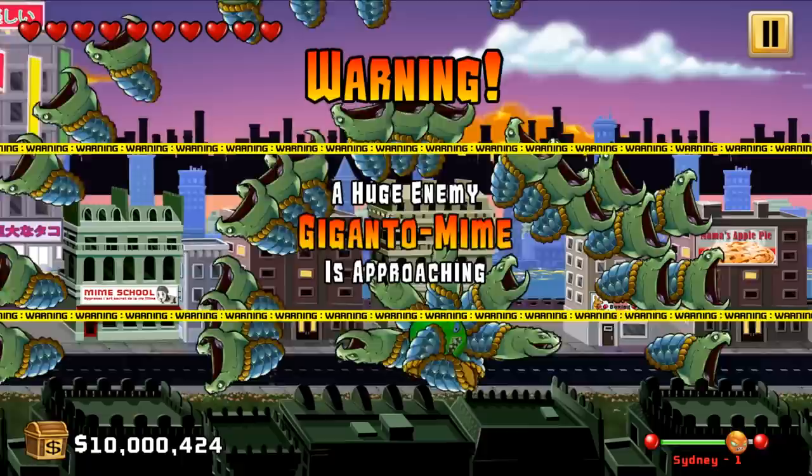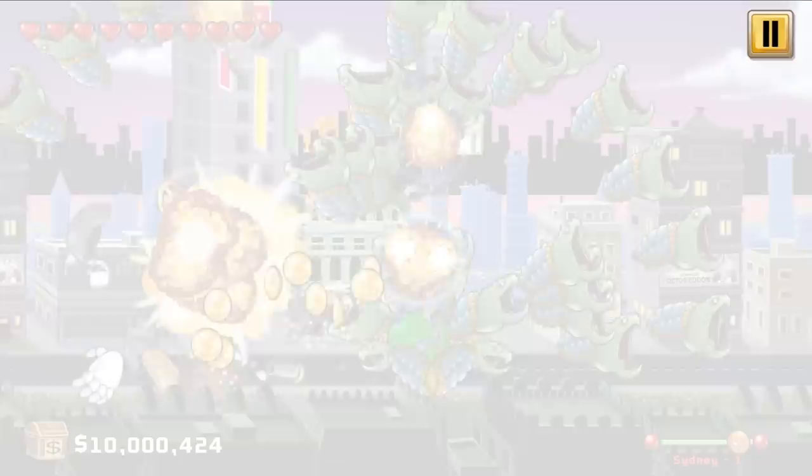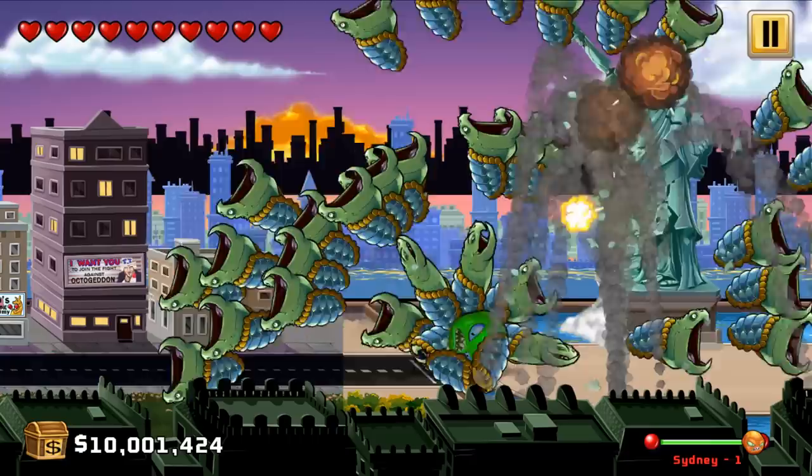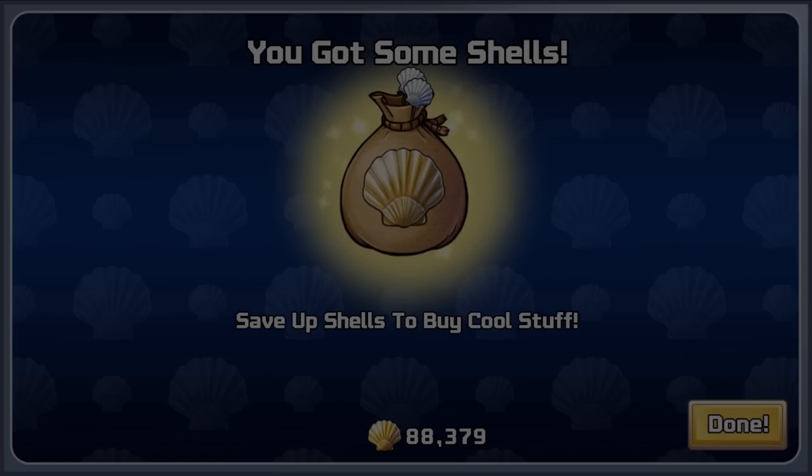Here it comes — we are going against Gigantomime! I'm going to be careful with this guy; if you kill him too fast, he switches out and it's impossible to kill him. Okay, I think we've managed to wait long enough. He's dying — boom! Gigantomime stood literally zero chance. And look at that — the Statue of Liberty. Whoops, that's gone. Boom! On to the next level, guys. Awesome.